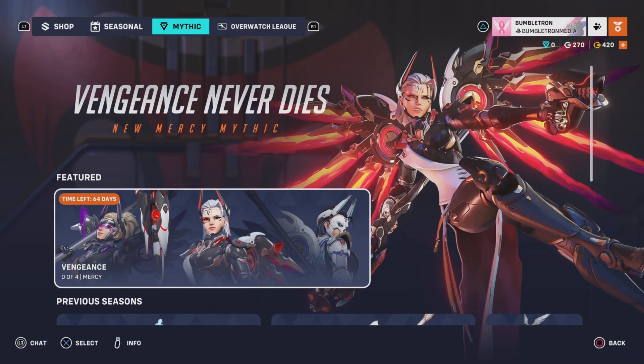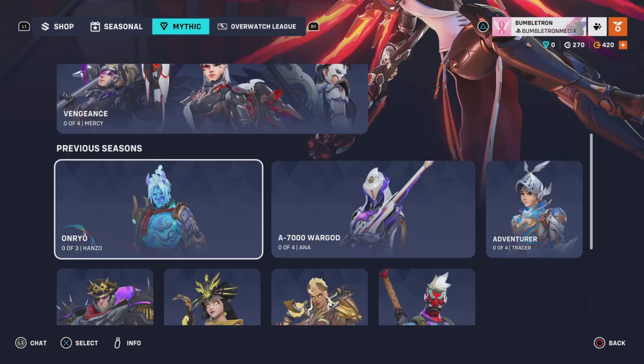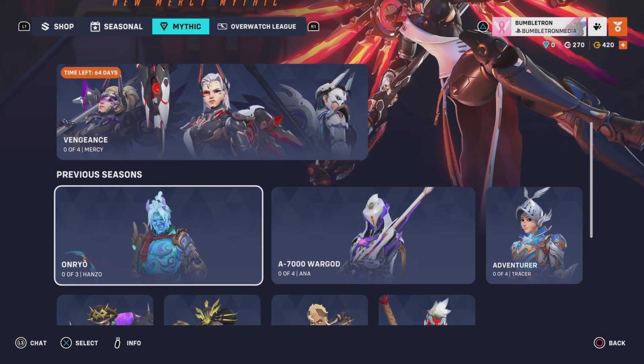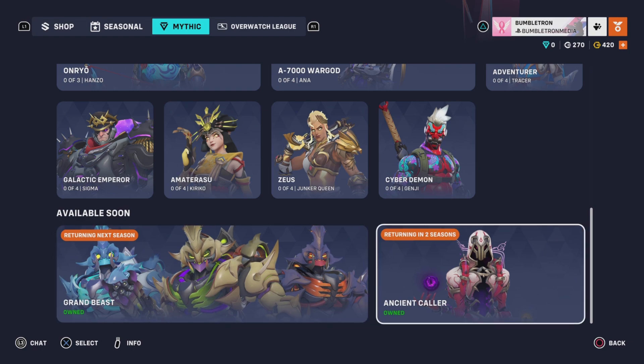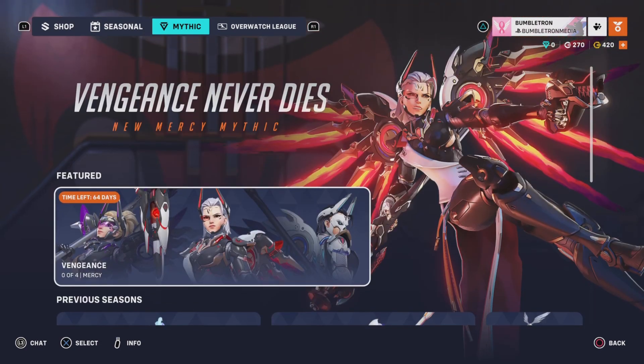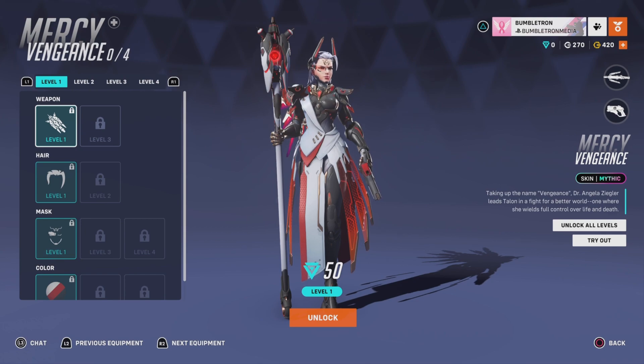You may be wondering where Mercy is. If you are a Mercy main or actually care about Mercy, welcome to the Mythic Shop. They said this was being added at the end of last season, but it was obviously added at the start of this season. All it is — if you want to get any of these skins, you can. They are currently available. Orisa will be available next season, and the Agent Caller Moira will be available in two seasons. But if you want to get Mercy as part of this battle pass, you have to get her this season. If you don't, you'll have to wait another three seasons — so if you don't get her in Season 10, I assume you won't be able to get her again until Season 13.